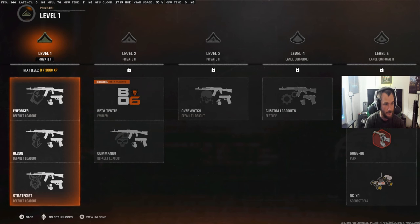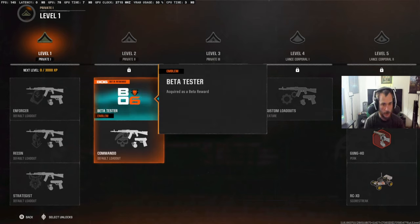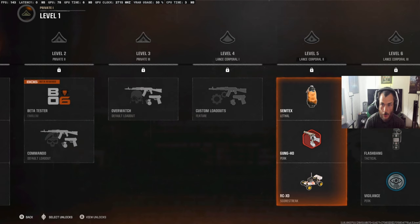This is the progression system for the beta. At level one you get a couple guns. Level two, you get a beta tester emblem — that's cool. Level three, another gun and loadout. Level four, you get custom loadouts — so at four we get to customize your loadouts.